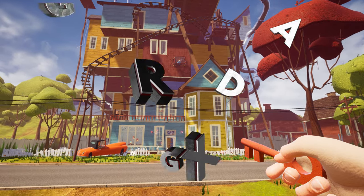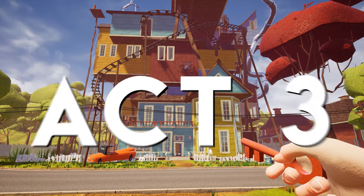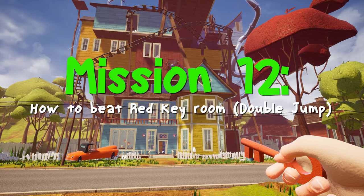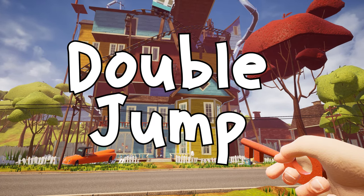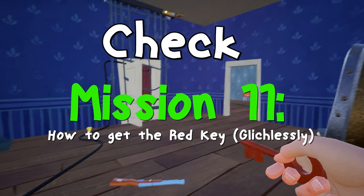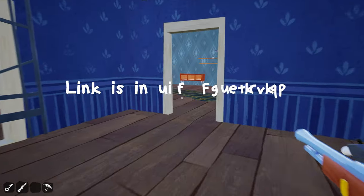Hey, what's going on guys, this is Amir Hussein and you are watching GTX HD Gamer YouTube channel. Welcome back to Hello Neighbor Act 3. In this episode I am going to show you how to beat the red key room nightmare or mini-game to get the double jump ability. In our last mission we got the red key by solving the red key room puzzle — you can check mission 11, the link is given below in the description.